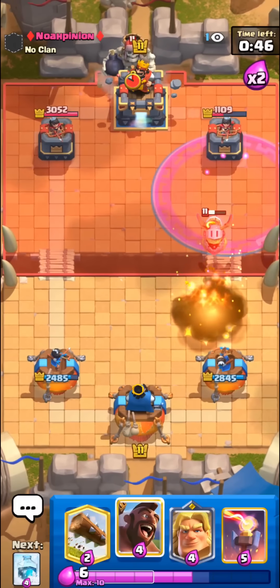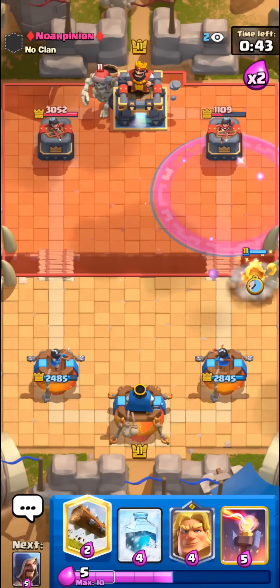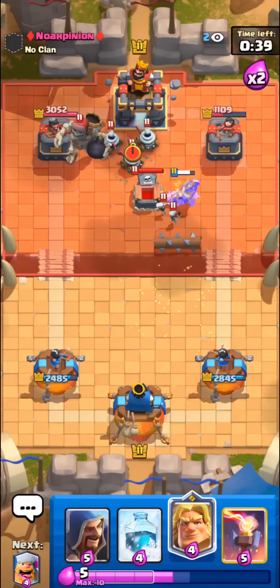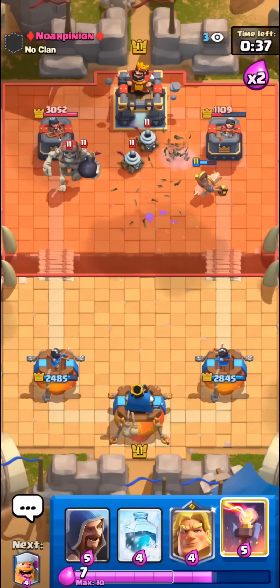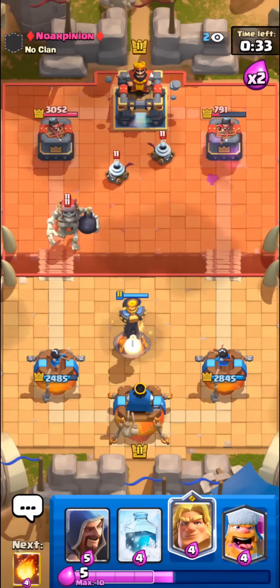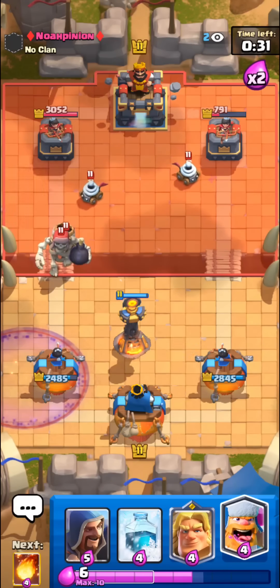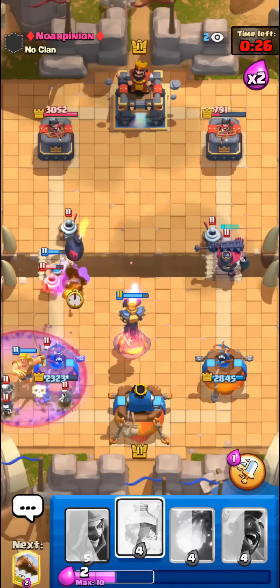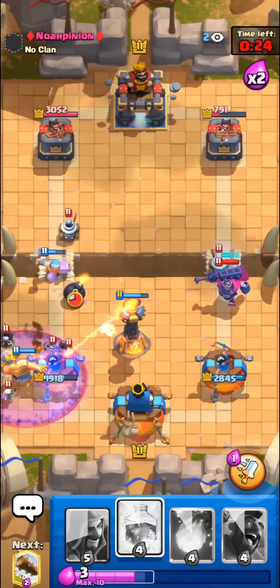I'm gonna go with fireball on the inferno dragon — I don't really want to use golden knight on it because I want to save golden knight for his graveyard. He's going with a tombstone and zappies against our hog, but I think the hog might still get a shot on his tower — yeah, hog gets one shot. Inferno tower should just melt this giant skeleton really easily.